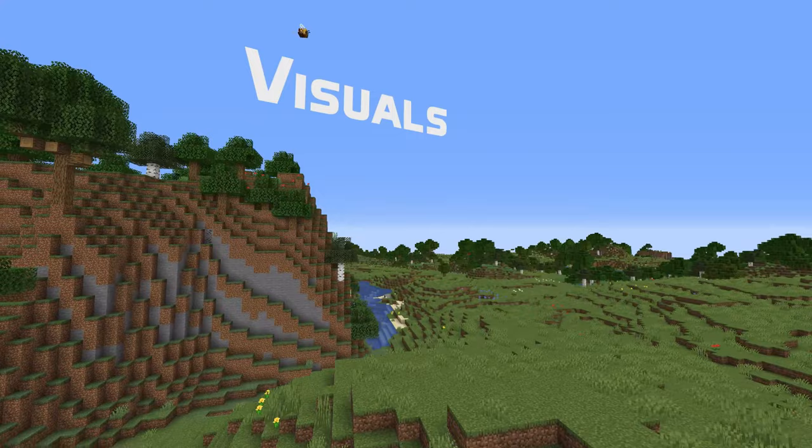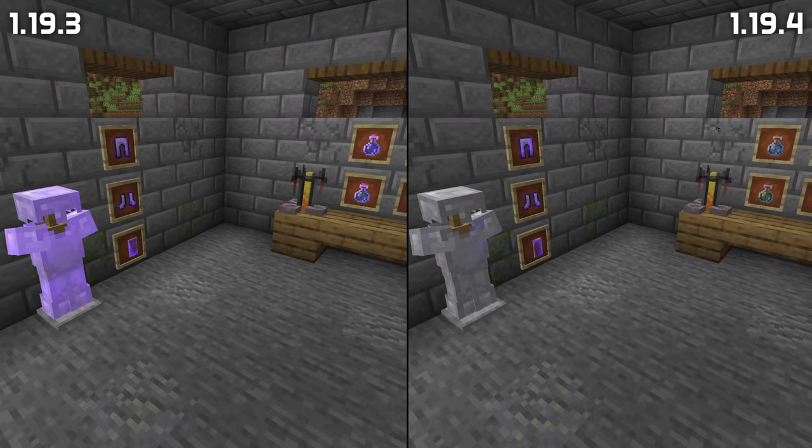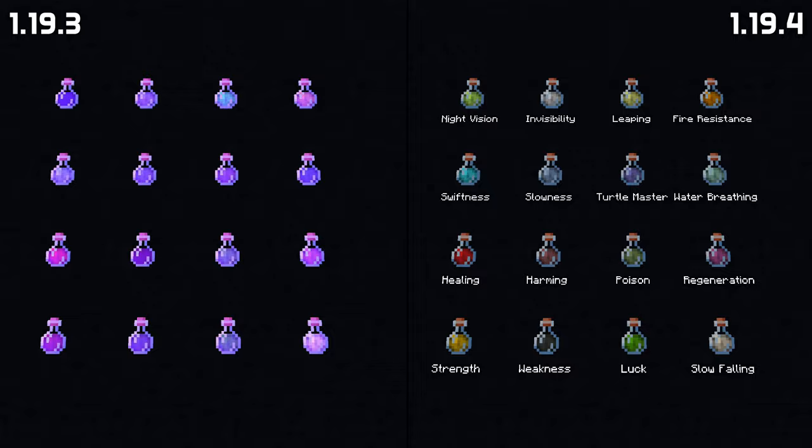In visual news, the enchantment glint is now different between UI items and worn items, and is more pronounced in the UI. A new glint strength option defaults to 75%, with the overall effect that the glint is less overpowering, making it easier to see the armor underneath. Potion items are no longer covered by enchantment glints and the colors of almost all potions have been changed to make it easier to distinguish between different potions.